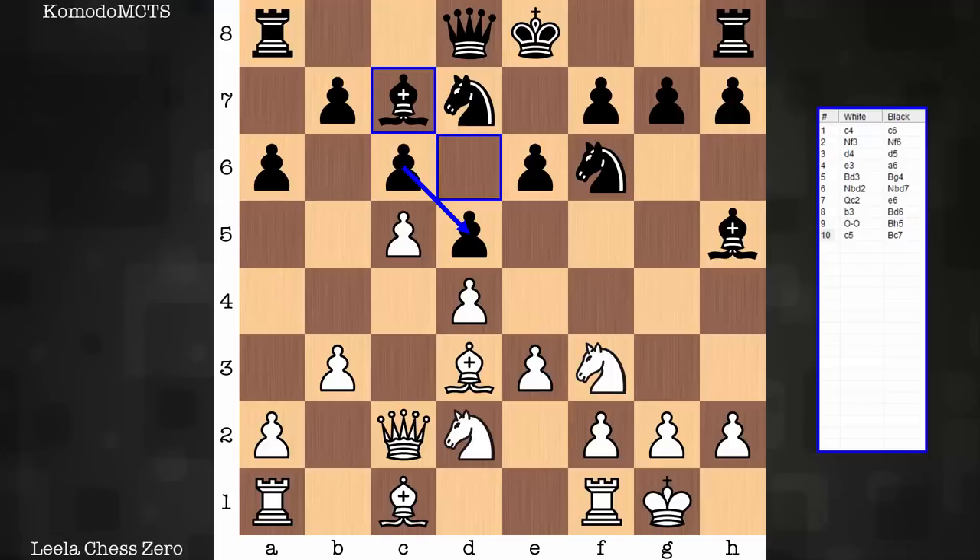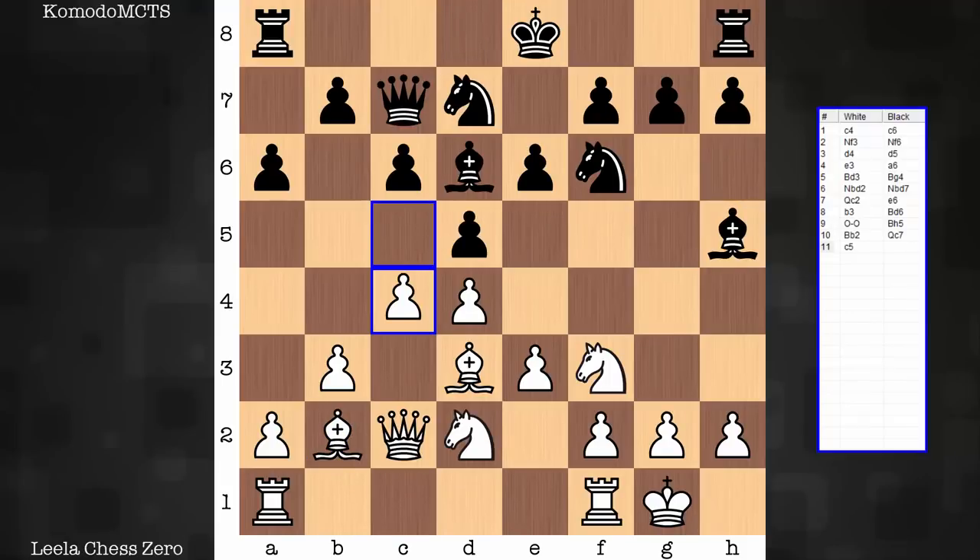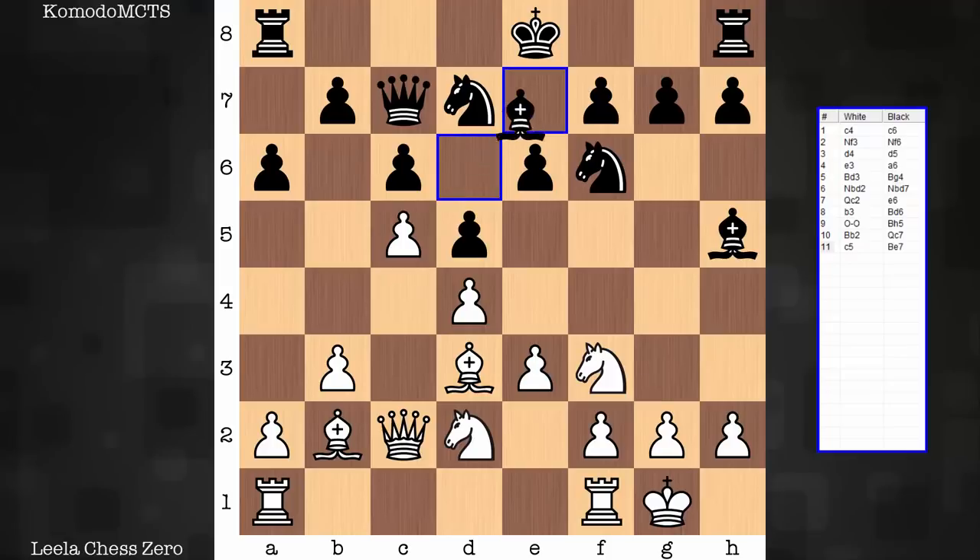Now that c5 is in, there's no longer as much pressure on d5. The type of support black has over d5 is rock solid, and this e5 pawn can think more aggressively. So the bishop is optimally placed on c7. And if black needs even more support for this break, there's queen c7. Timing, timing, timing — c5 only now flushes the bishop back to e7, and both pieces are not helping support e5.